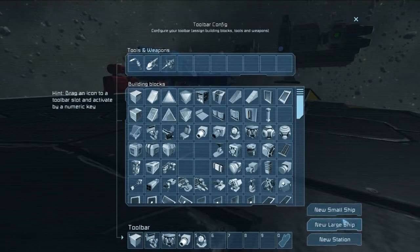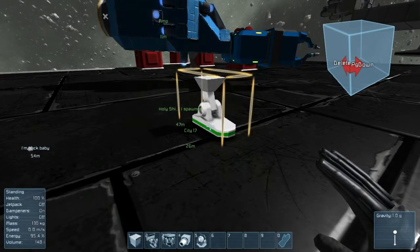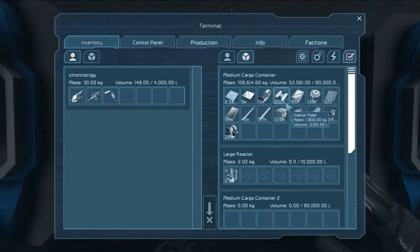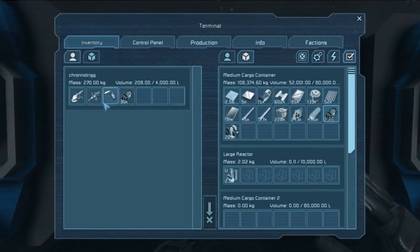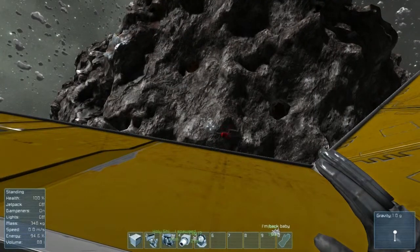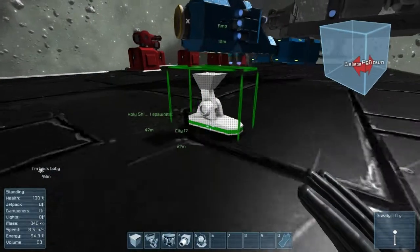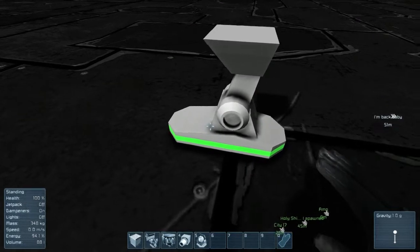Let's actually do something — new small ship. We're going to make this just like Amp, just slightly different. I need construction components to build the landing gear. Let's put about 30 in. I also need to get rid of this hand drill — it just annoys me and I don't use it for anything anymore. We have a room full of them. Back to the build menu, new small ship — build it over here, just out of the way. Note this: this landing gear is 100% complete.